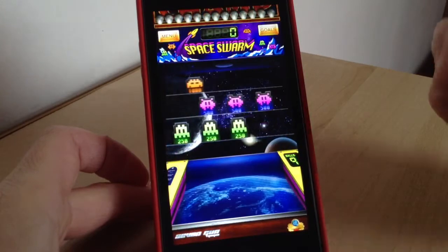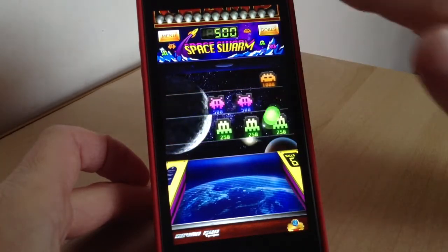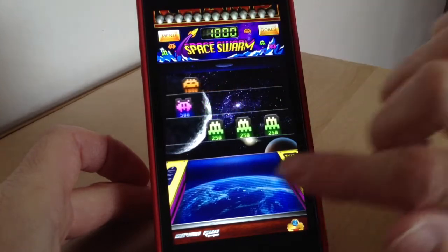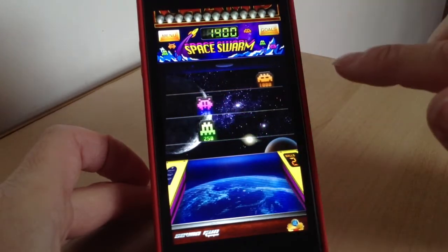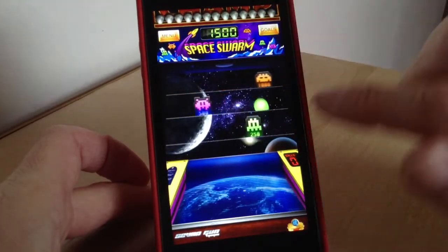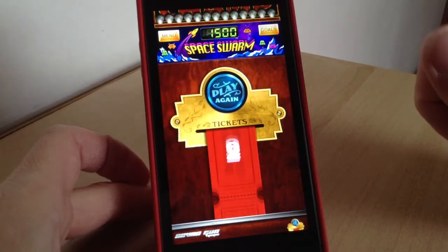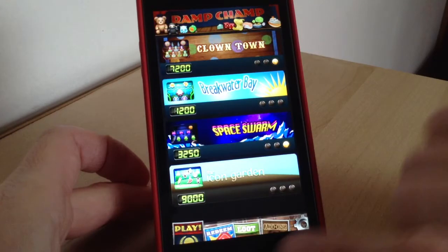I'll show you another one — this one is Space Worm, and you're doing exactly the same but obviously it's different things that you're trying to knock down, and different balls. There's a glowing green ball here, and again you're scoring as high as you can and you've got those goals to achieve as well. Keep doing that until your balls are all gone, then snap the tickets off.